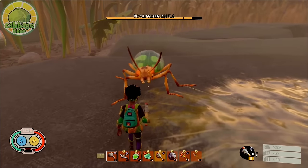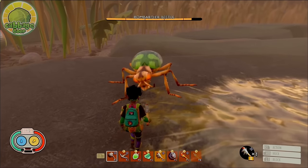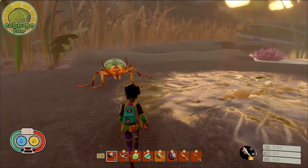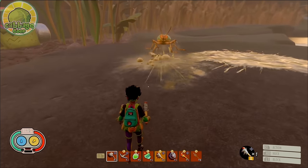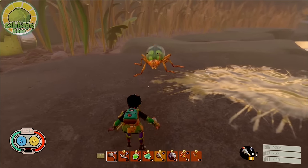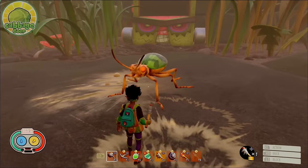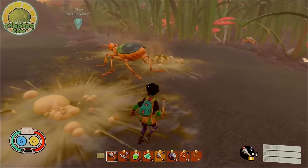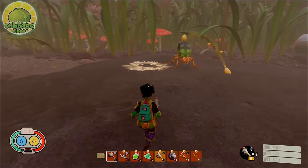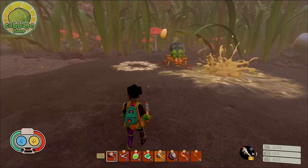The third move is a forward acid shotgun attack. When the player is at close or mid-close range, the bombardier's head lowers and begins shaking while it raises its rump high into the air. After about 2 seconds, it shoots a very powerful acid blast in front of it. This cannot be blocked — run directly backwards to avoid it. The final move is an acid mortar attack: the bombardier lowers its entire body to the ground, then raises its rump very high before shooting several acid mortars in random directions. Because you never know where the mortars will land, the best option is to simply back away.